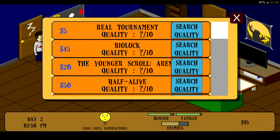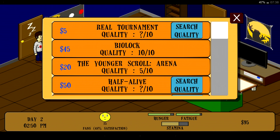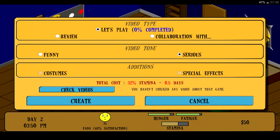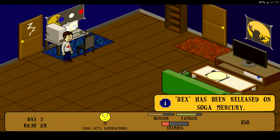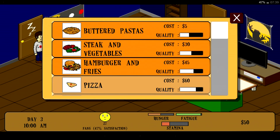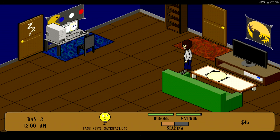Let's click on the computer again. Buy a game PC - Real Tournament, The Youngest Scroll, Buy a Lock. I think it's worth it. Make a video, PC, BioLock - Let's Play, I'll do a serious one this time, let's create. I was going to sleep for four hours but I think I only slept for two. Let's have more of those buttered pastas and sleep for four hours. The stamina's back up.